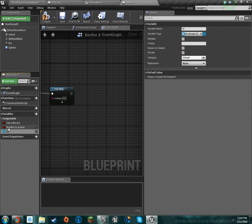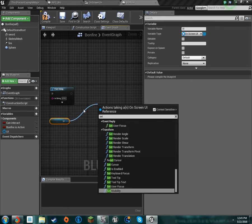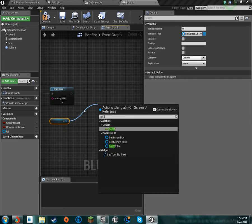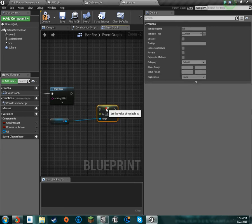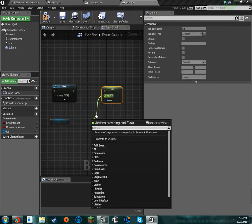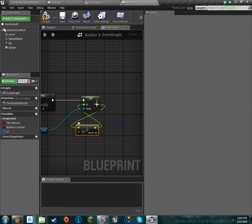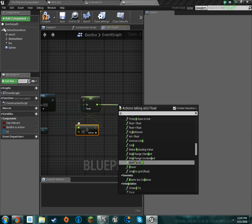Get a reference to it, drag it out, get it, and then we're going to want to set XP. So we're going to add XP and add itself to itself obviously, and let's just add 50 XP. I want to print that off just to make sure it's working.